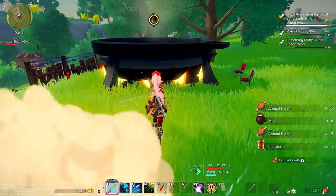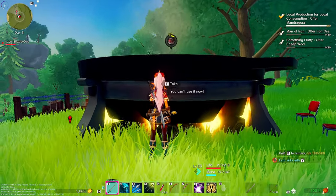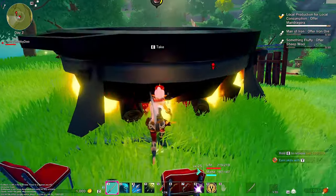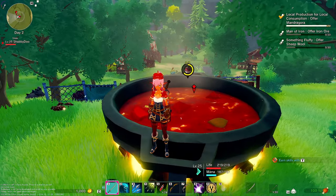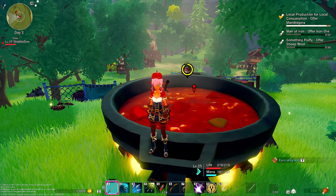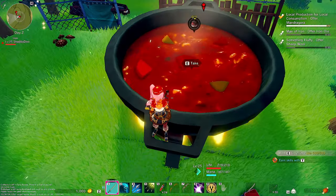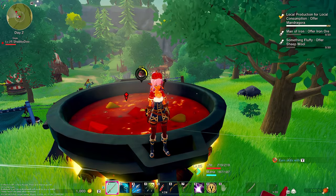Brothers and sisters, don't sleep on this — come on down here and grab yourself a free breeding facility to use at your house. You can also grab yourself a free hot pot; it's cooking right now so I can't pick it up, but once it's done cooking you can open it up, take out its contents, and be good to go. If you found this helpful, make sure you hit that like button and double check that you're subscribed for more Craftopia.